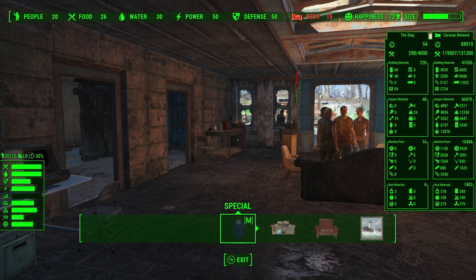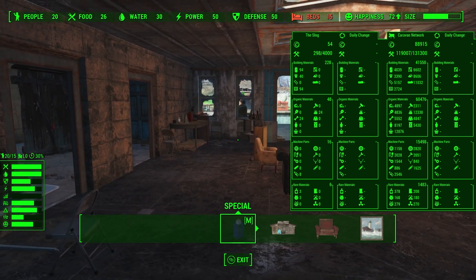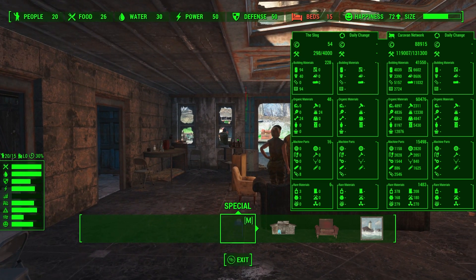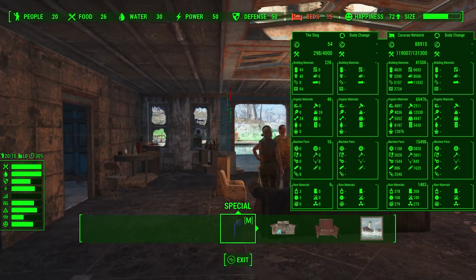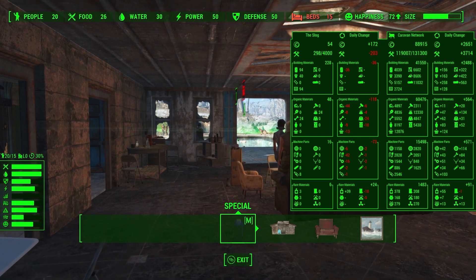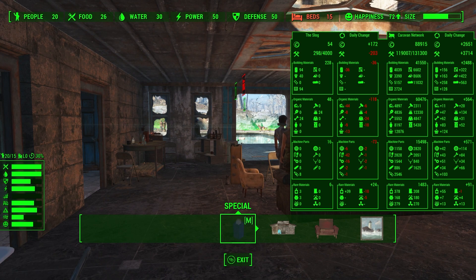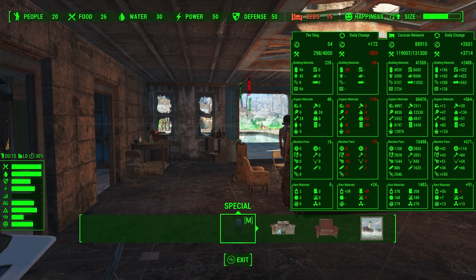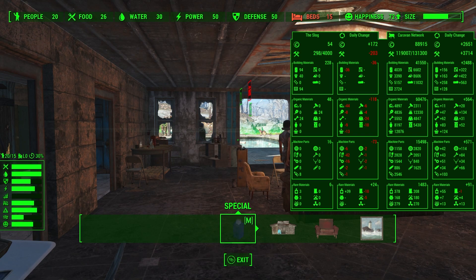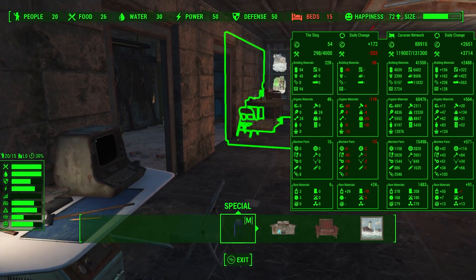Now we can see on the left our current stored resources. Pressing the button one more time gives us the daily change report — which combines your production and your operating costs for everything. The left half is your local settlement, the right half is your caravan network. It takes a moment to calculate. We can see at the local settlement we're net losing 203 scrap, 36 building materials, 36 aluminum, and you can see organic materials broken down — but we're net gaining overall across our entire settlement network on the right.